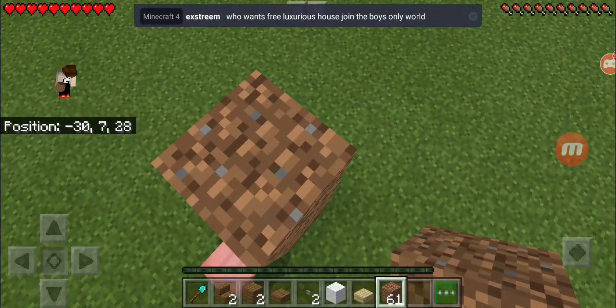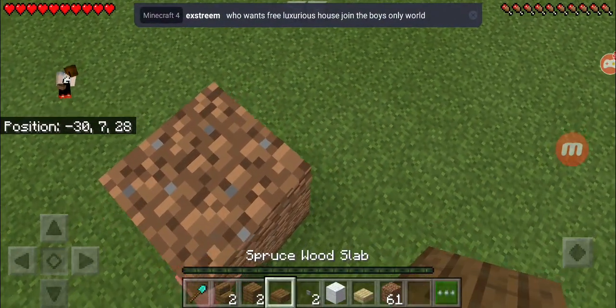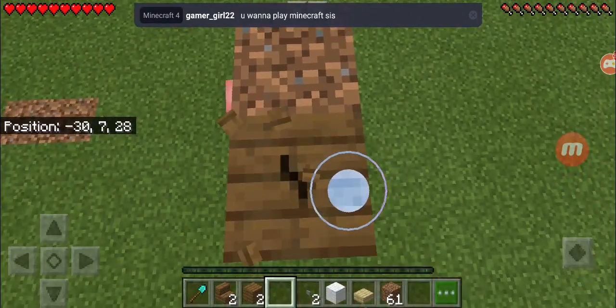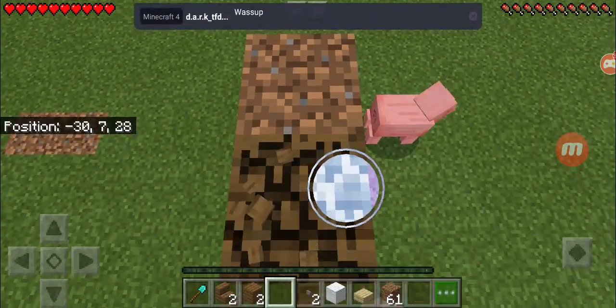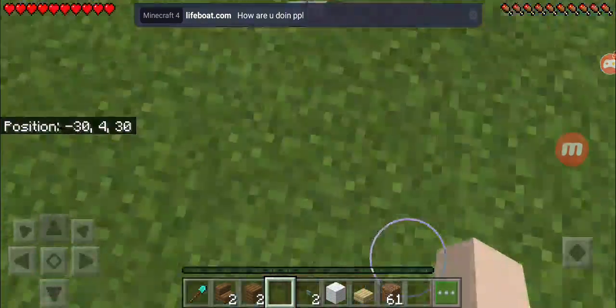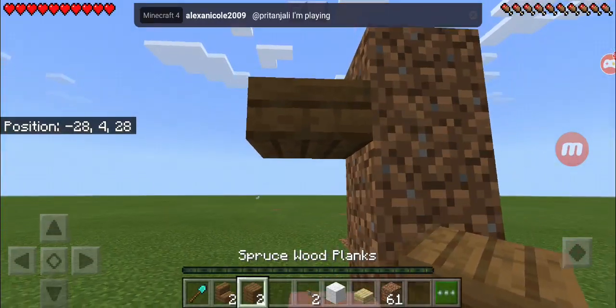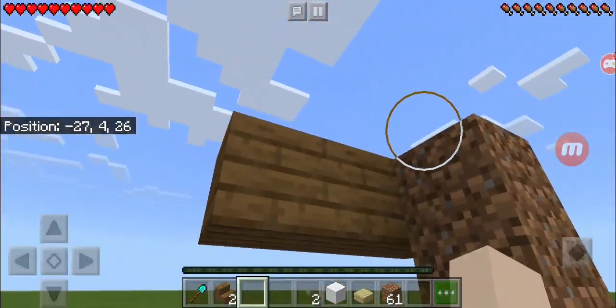First up, you want to add your building up here. Now you want to add like a tail — make a tail like this. Now you want to add two blocks here.